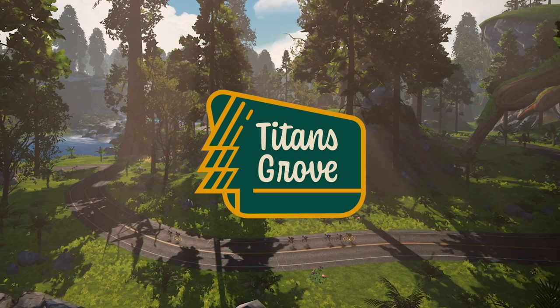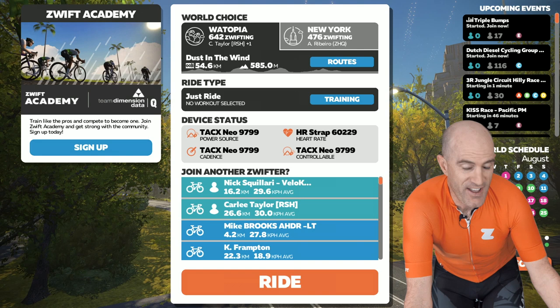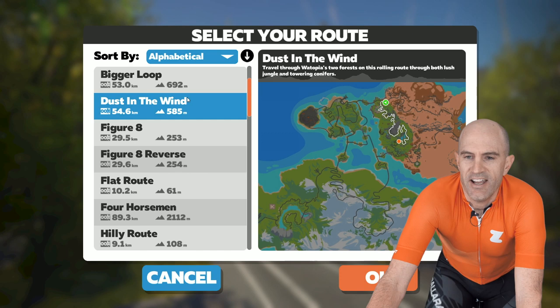Drink bottles at the ready, fan is turned on. Let's have a look at the options here - we click on routes.